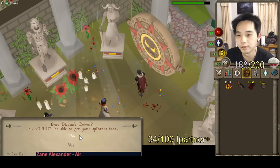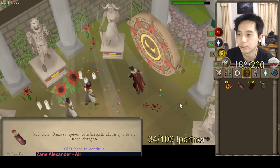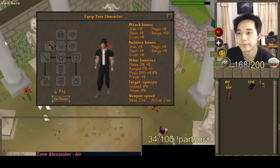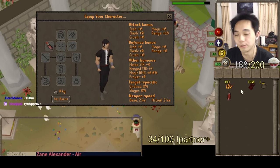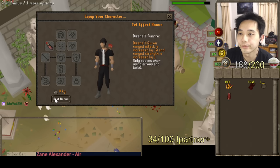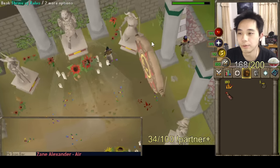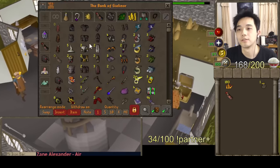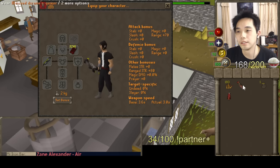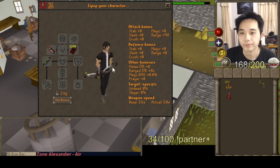Hell yes, please. You will not be able to get your splinters back. They always put the no on top, but that's what I want — I want to charge this thing. There we go, bless the Zana's quiver. Oh, it's nice and shiny looking. And the new stats — it's actually higher because when it's charged you get an extra 10 range and one extra range strength. Basically this thing now has an extra 28 range accuracy and four extra range strength, and it's permanent now.